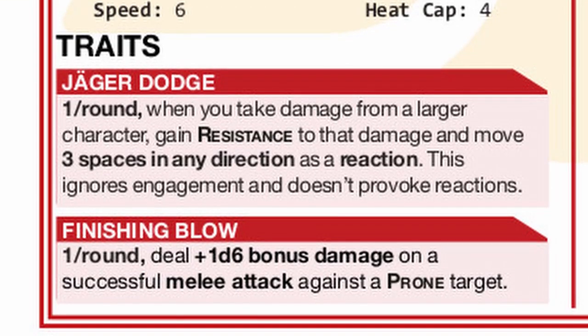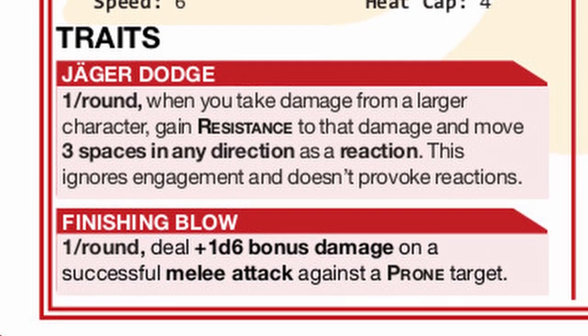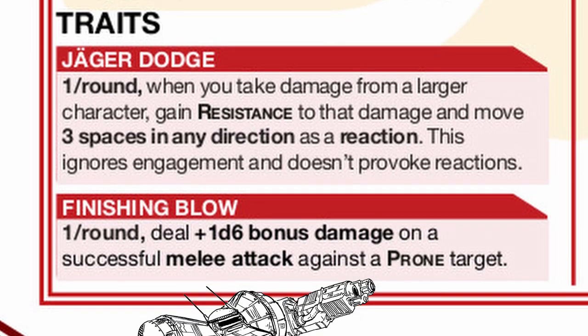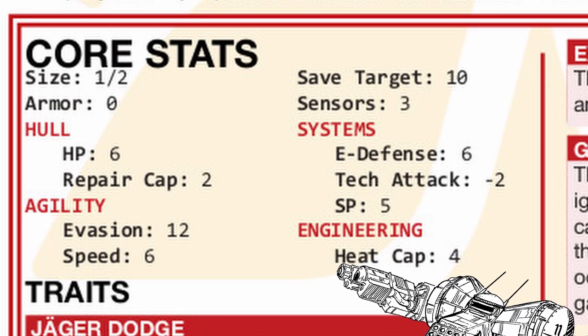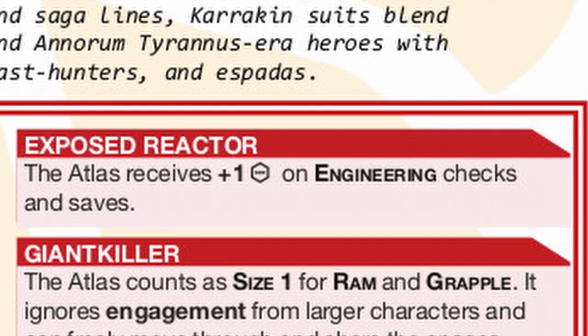Not only that, anything bigger than Atlas — which is everything — will find itself having a hard time dealing with it due to Jaeger Dodge. Everything mentioned, however, won't work against size half, but Atlas can certainly kick them all down and then deal more melee damage to them that way. This comes at a cost with its stats: besides its speed and evasion, it's lacking at everything else, and it doesn't like being set on fire at all.